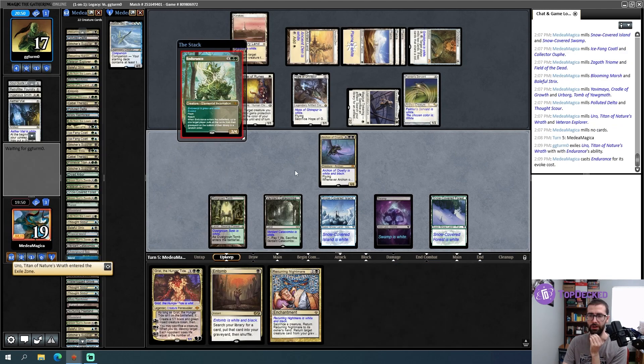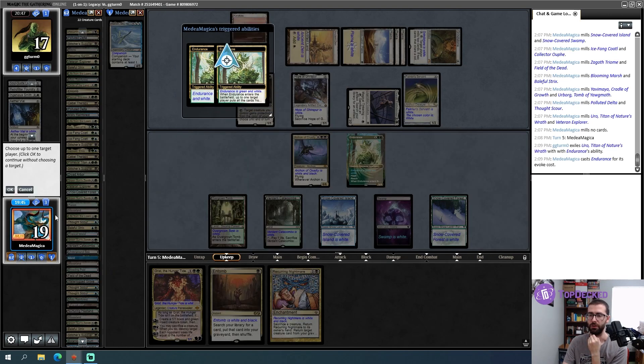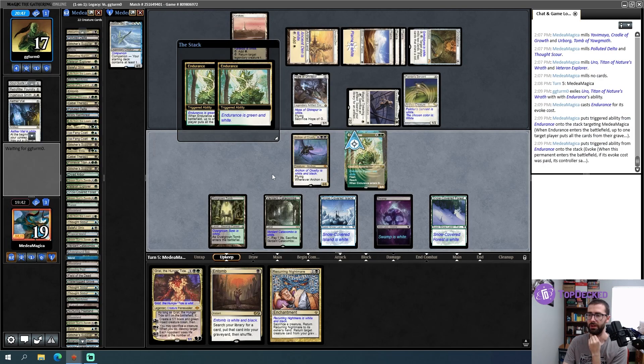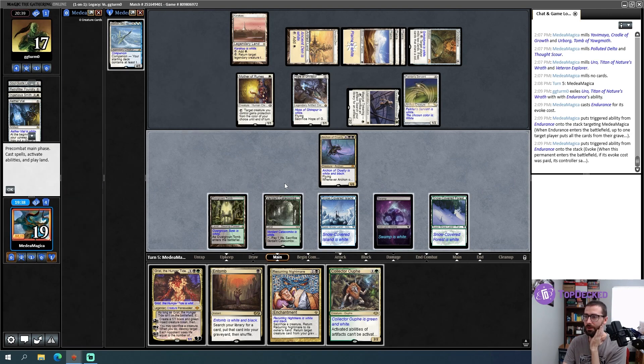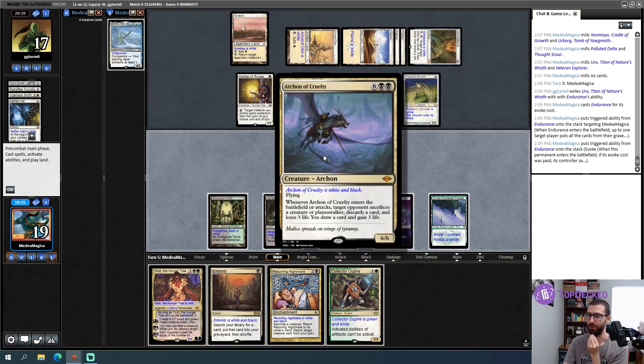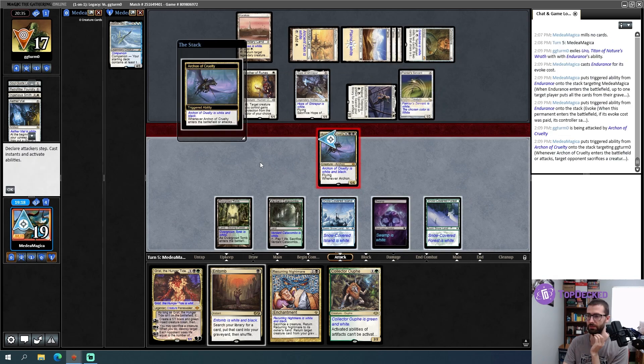I want to put the Endurance trigger on the stack first targeting me, and then let its evoke happen — sacrificing it so I can put it back into my deck to potentially draw it again. Holy shit folks — that's real good. That's real good. You trample — no, but you're good in other ways. What a draw — I thought I was going to have to Entomb for that.